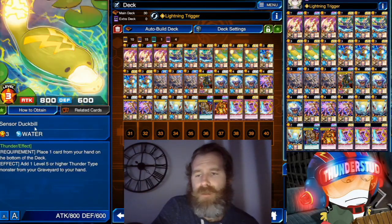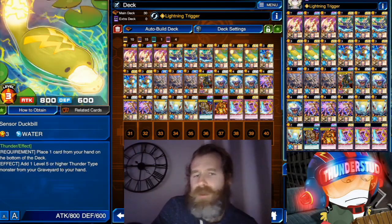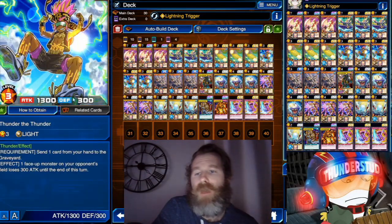Then we've got Censored Duckbill, who can place one card from your hand to the bottom of the deck and then add a level five or higher from your graveyard — so one of our boss monsters. That's why we're only running six of them. He's a little guy at 800/600 but he has the Thunder type.